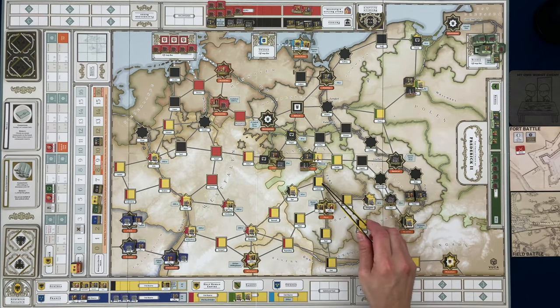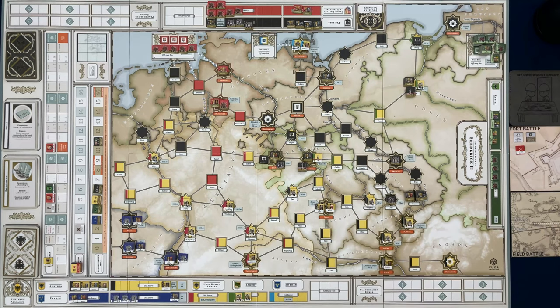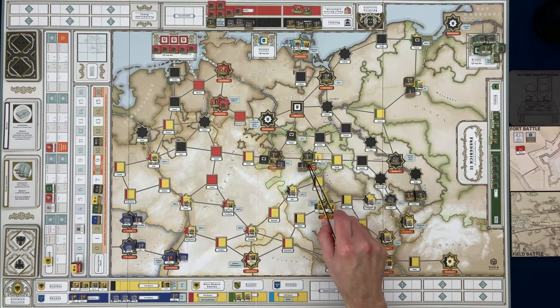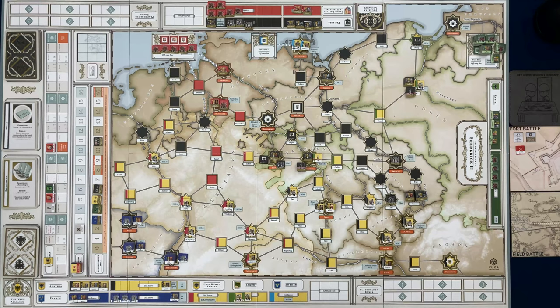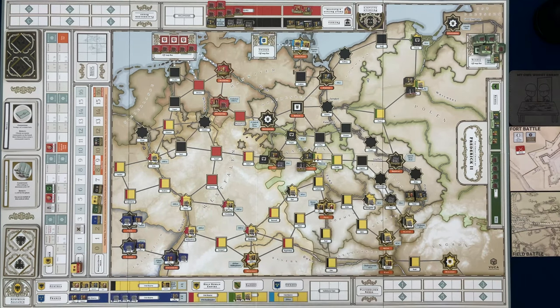We could think about moving this force north to try to help with the siege up here — that may not be a bad idea because the Prussians do have five depleted units. And Frederick is sitting right over here. One of the things you want to do as the Austrian alliance is take out Frederick, because that would pretty much hand you the game.